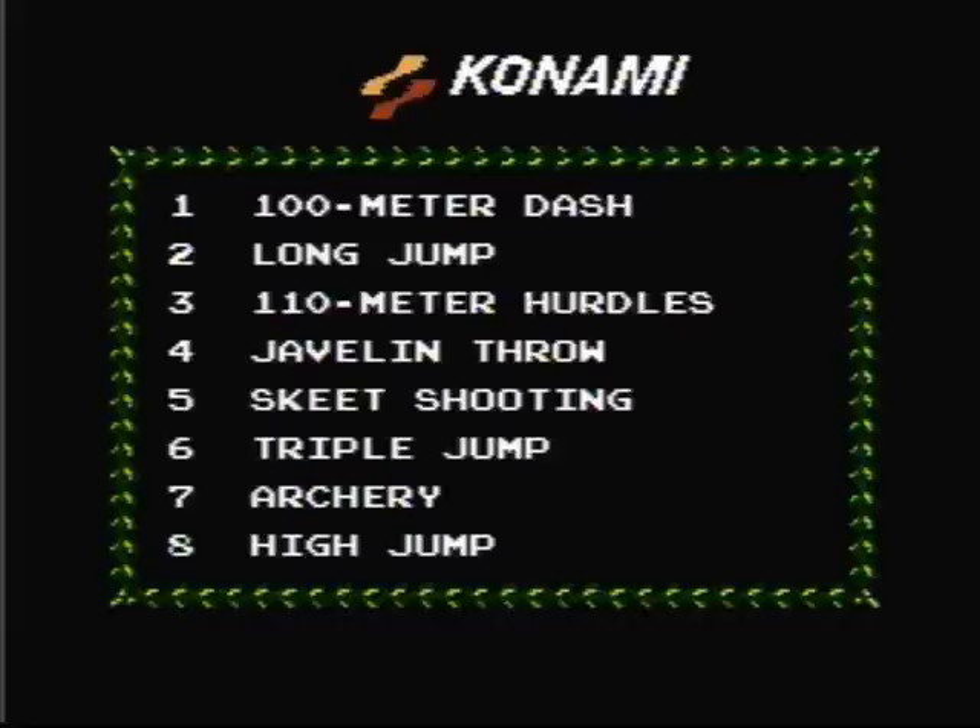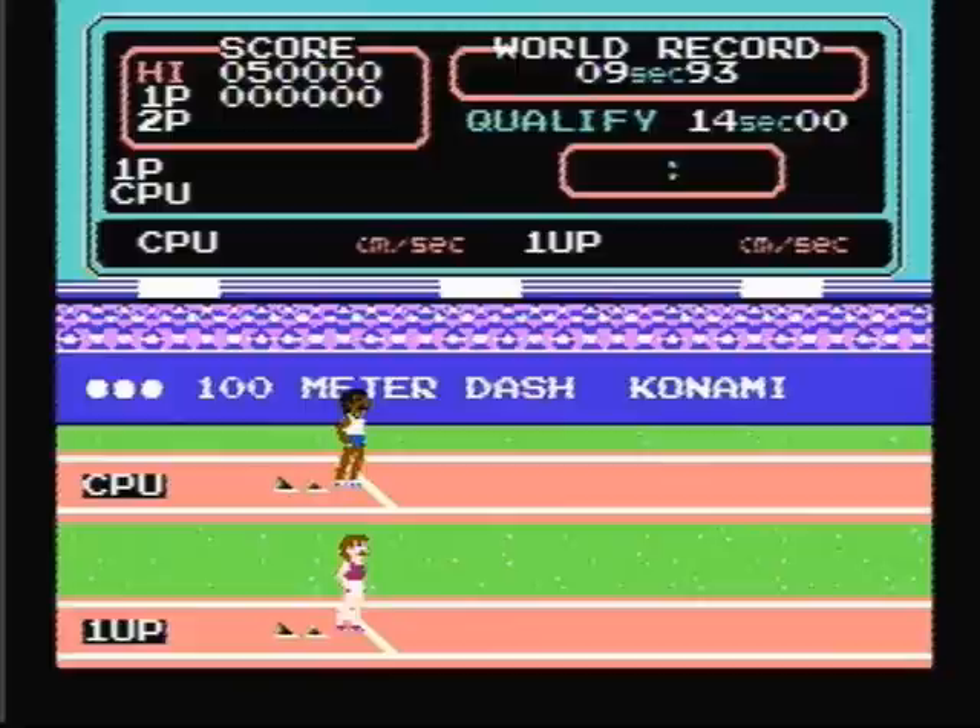Track and Field consists of 8 different events: the 100 meter dash, the long jump, the 110 meter hurdles, javelin throw, skeet shooting, triple jump, archery, and the high jump. And we shall take them in order, so let's start with the 100 meter dash.